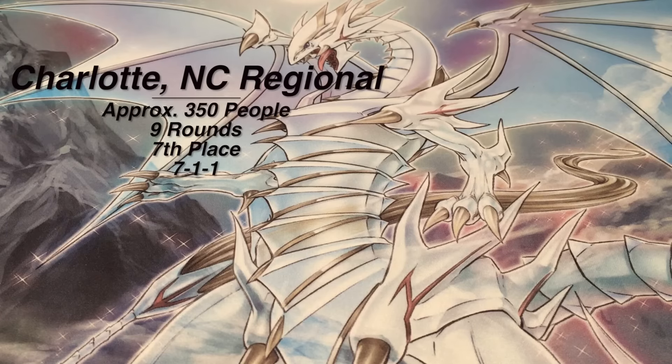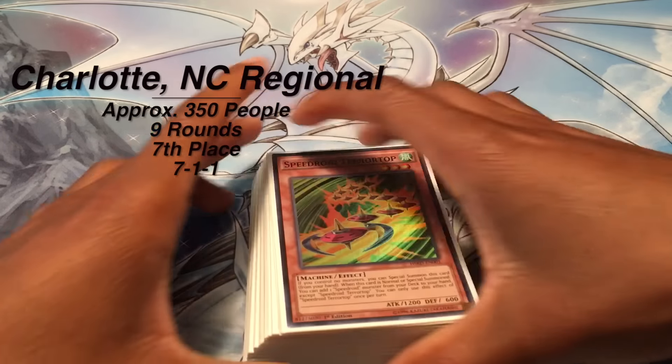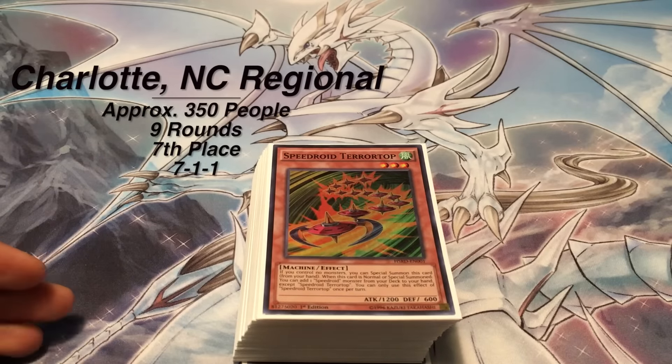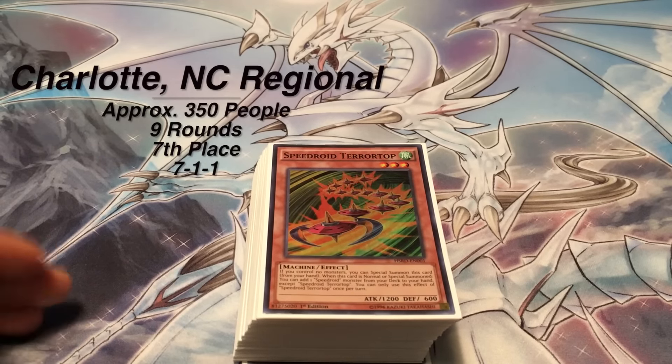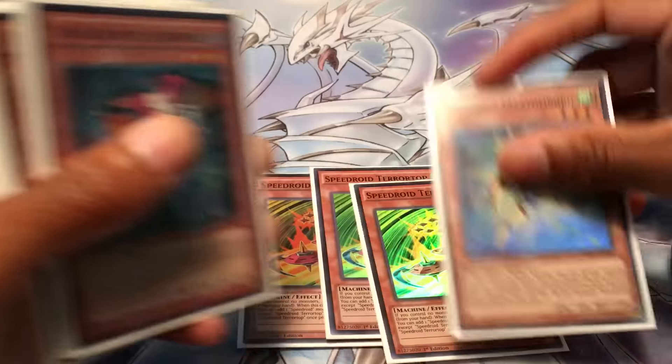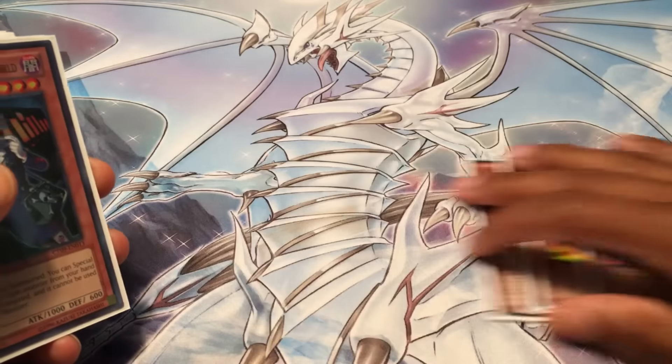What's up guys, Top Tier Yu-Gi-Oh here, I'm Antoine Steele, and I just got 7th place at the Charlotte, North Carolina Regional. I'm going to give you guys a quick depth profile on what I used. I decided to play PK Fire because I felt like it was the most consistent deck, and at the same time it has enough plays to be able to play through traps. You can lock down opponents with Beatrice and Fog Blade, it's got a great Monarch matchup, and you can also go into F0 which really wins the Cosmo matchup too. Three Terraforming and one Taktom board - that's pretty standard - really helps you get the free easy Dantes.